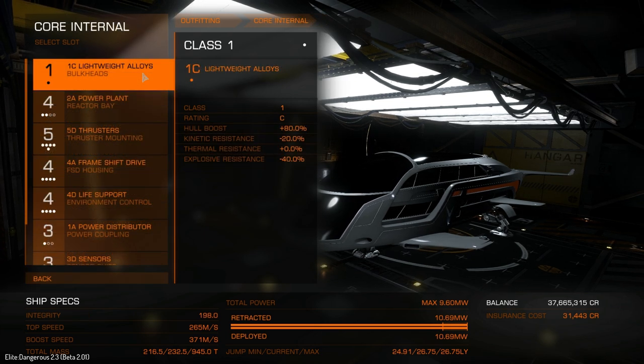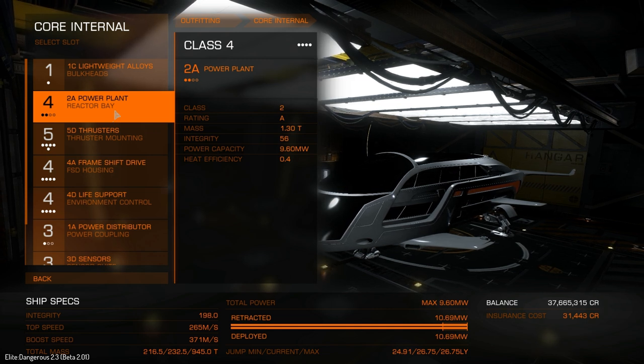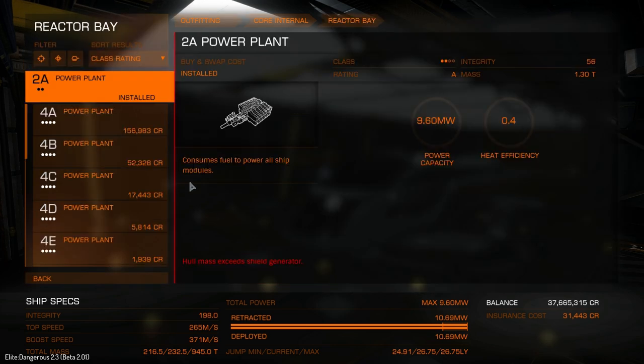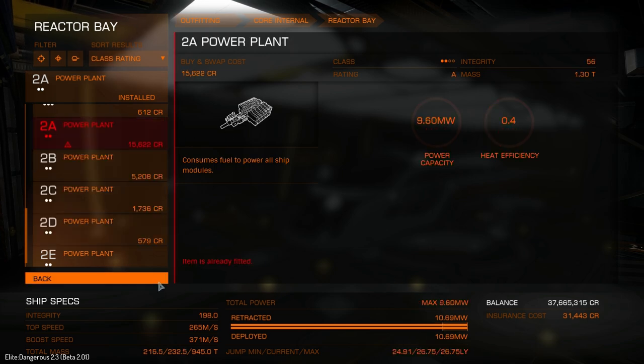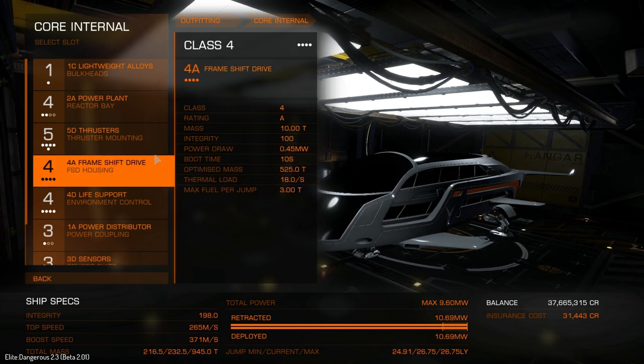Looking at core internals: we've got standard lightweight alloys, a 2A power plant - more than sufficient to run the ship. We could drop to a 2D power plant and overcharge it, but at 7.2 output I don't think we'd have enough juice, and it would increase the mass anyway. So a 2A is the best to go for.